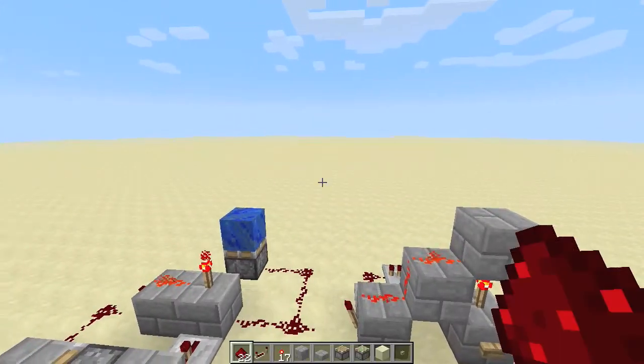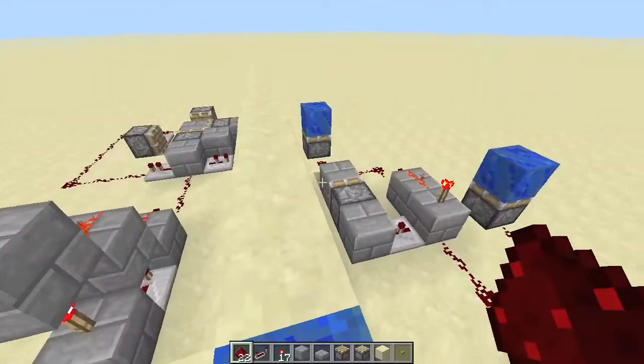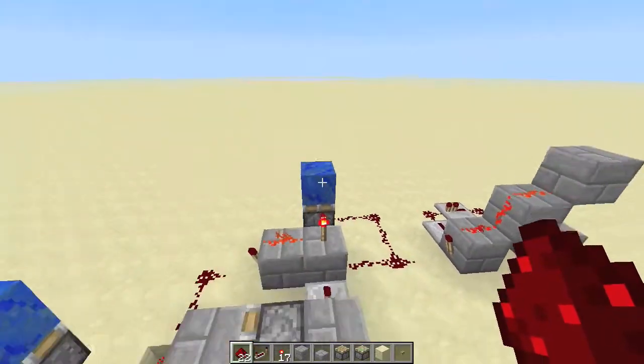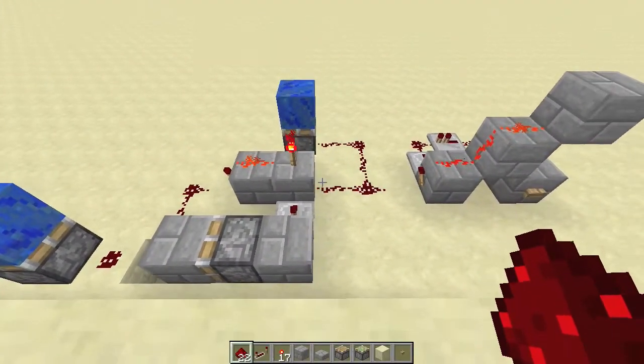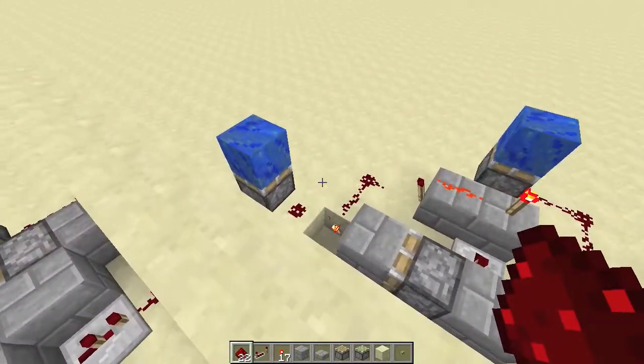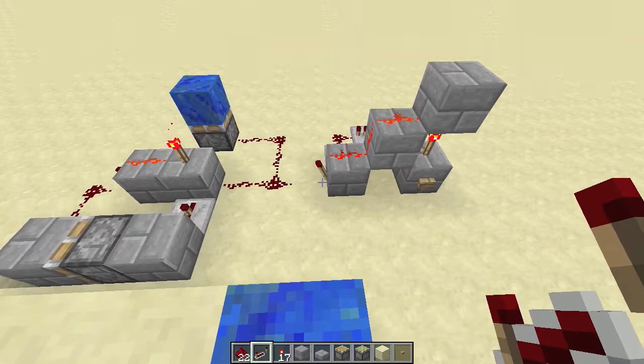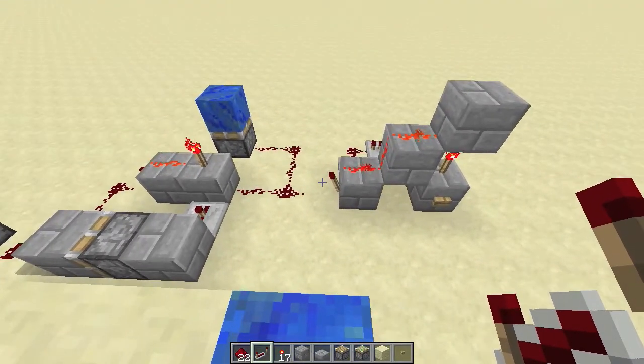Hello guys, Felix here. As you can see, I'm back at doing some redstone. This one was a request on Reddit for a circuit that will emit a pulse only when the input is a pulse of one tick and nothing else.